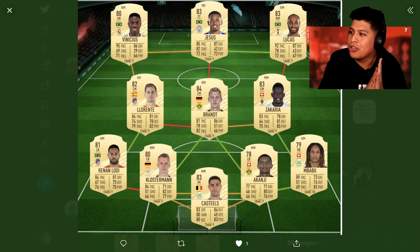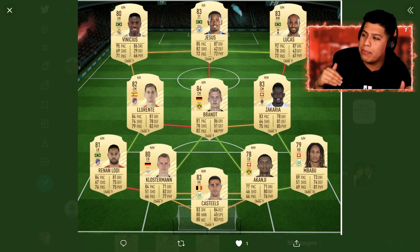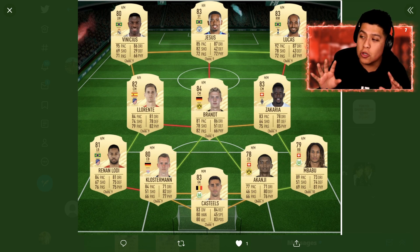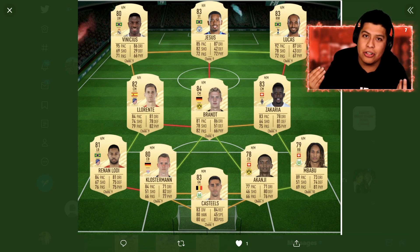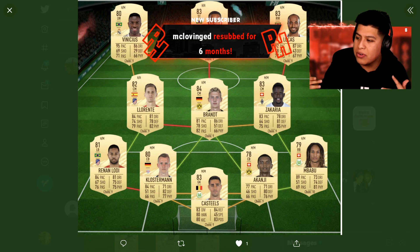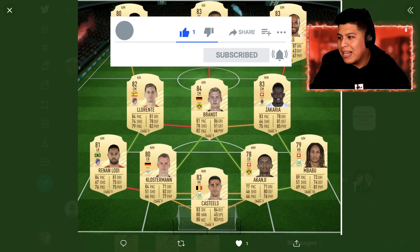Next team — we've got Vinicius Jr., Jesus and Lucas up top. Very nice attack in general. He also has Brant probably going as a CAM in a 4-2-3-1. He's got Llorente and Zakaria as CDMs and the back line looks very nice. He said he plans on getting this two to three weeks after the game is out. I would recommend getting the top three players — Jesus, Lucas and Vinicius — first, because those players will probably rise a lot, especially if any of them get an inform. Overall I love the team, I wouldn't change anything about it. The back line is great, the goalkeeper is fine, the fullbacks are great. 8 out of 10, very nice team.